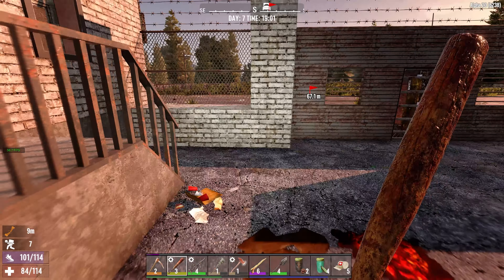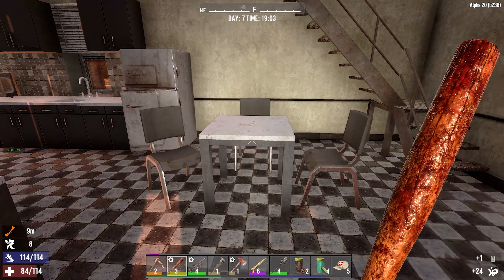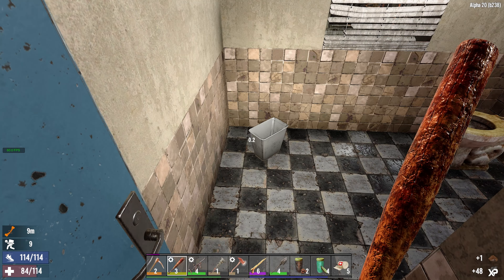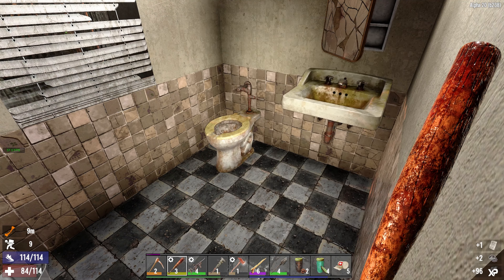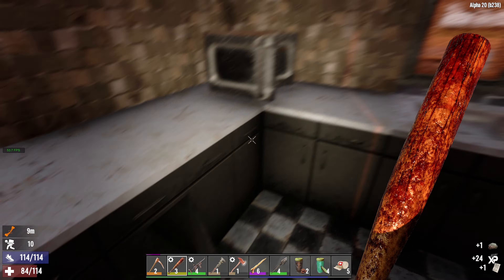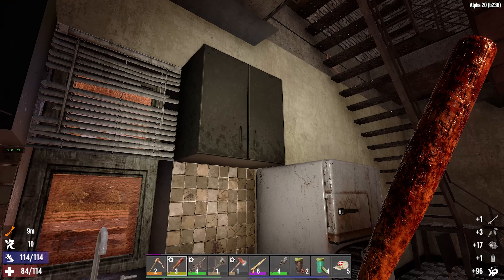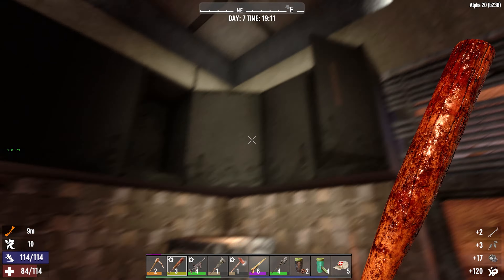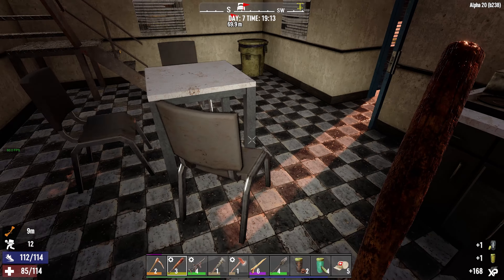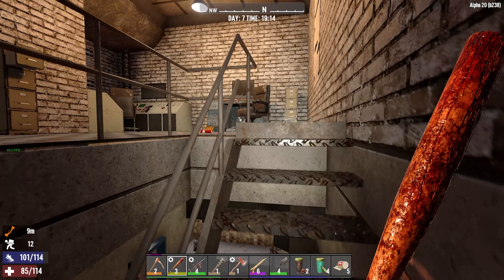All right, let's check this building here — as our sprained leg will never heal. Oh, this is a whole kitchen, totally didn't loot this place at all, so that's nice. That's 19:00 hours. We still have a little bit of time before night. Got a lot of lead from this place. If we had a workbench, we could make more ammo.